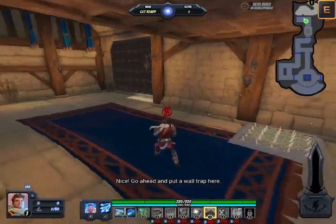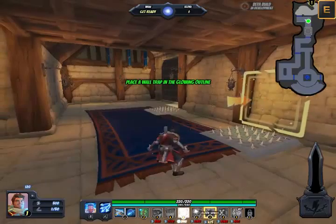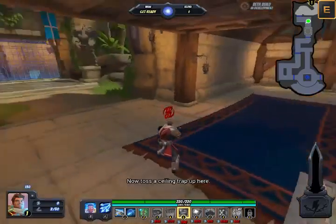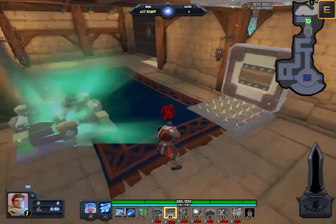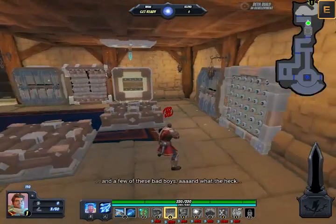Go ahead and put a wall trap up here. Now toss a ceiling trap up here. This is taking forever — let me help you out. Here's some barricades.